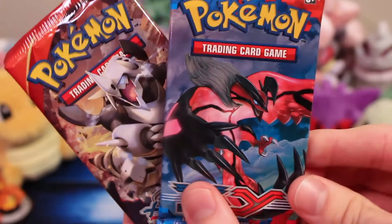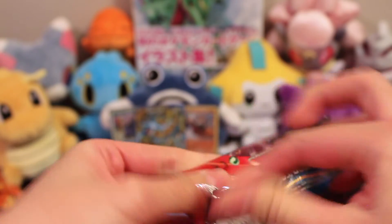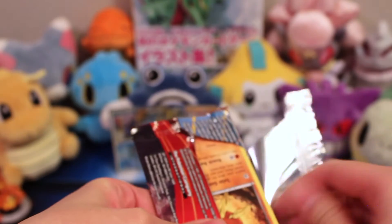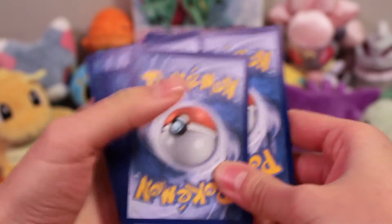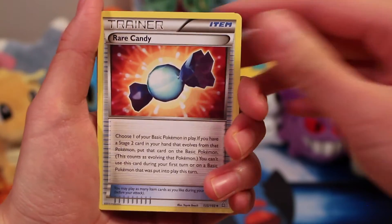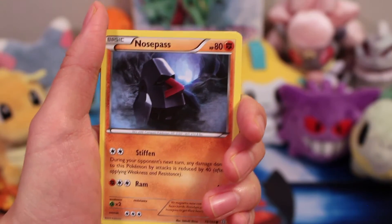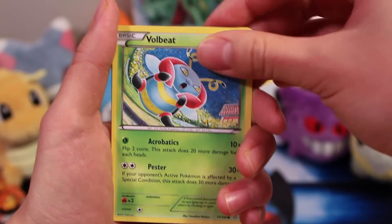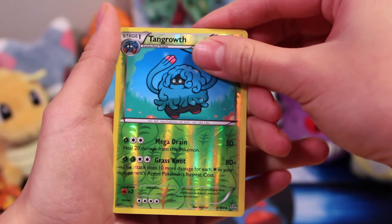Do you want to take the Primal Clash or the XY? I'll just take this one because it's closer. Alright, so fifth pack, let's do this! A Corsola, Bunnelby - nice cloth - Rare Candy, Solrock, a Drilbur, Nosepass - I looked like him a few weeks ago - Volbeat, Spinda, Tangrowth - this is pretty cool, I think that's a rare as well - reverse. Not bad. And a Groudon. Not bad.